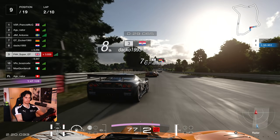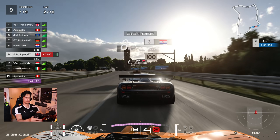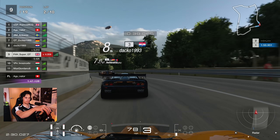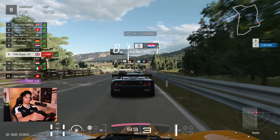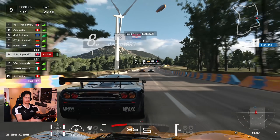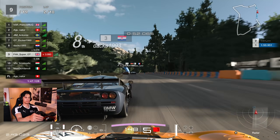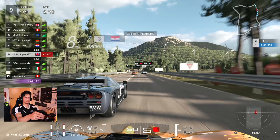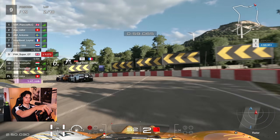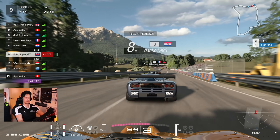Up behind Daco — going to lift off just to let him know I'm not going to go for this move, though going to the back of him. A bit of early rustiness. This track is very much a power-oriented circuit — lots of corners but lots of acceleration zones, and that's why this McLaren F1 is so good because it is very good in a straight line. Daco covering the inside into the hairpin, not quite able to go past.